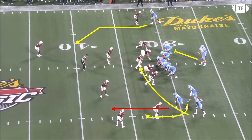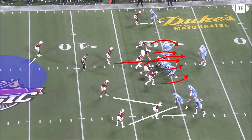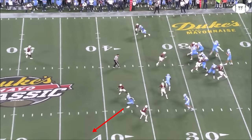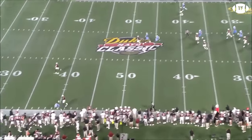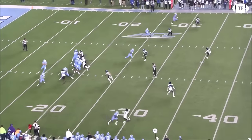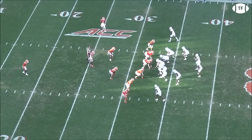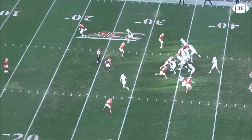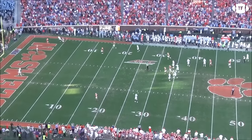Hitting the corner route requires timing and a big arm, and this is extended further throwing across college hashes. The defense are signaling man and try to hurry May by bringing an extra body, but he's quick to read the safety, spotting that he's stuck with inside leverage against the corner, and timing the bucket drop for the chunk pickup. When the mechanics stay in check, he's got the accuracy to attack deep down the field, showing both strength and touch to layer this to the boundary. And he doesn't need to be on a platform to tap into that strength — forced off the spot here against Clemson, look at the power to whip this rolling right, throwing off his back foot for the long score.